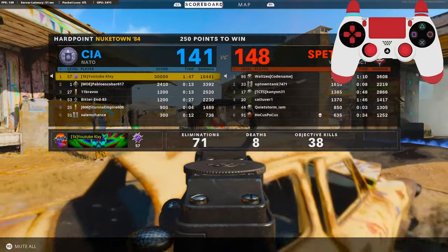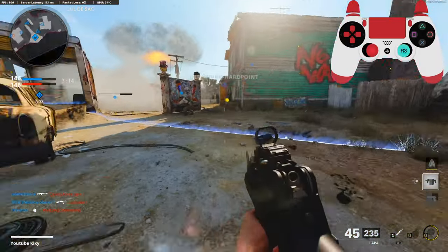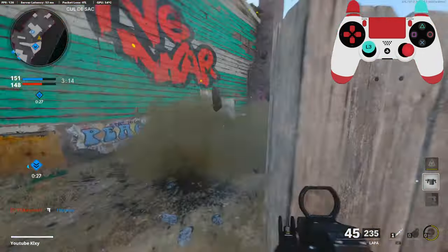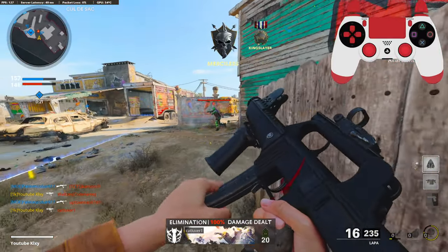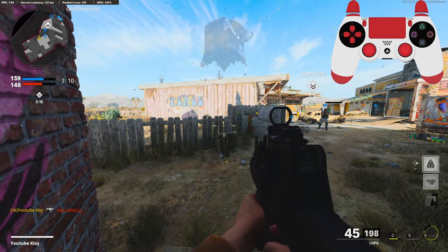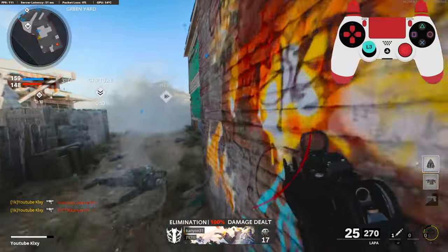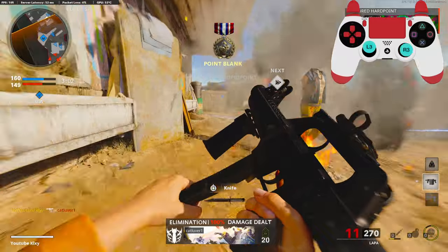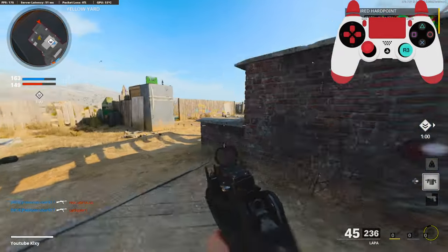I'm actually bringing the score back — this is crazy. Alright, teammates on the hill. We're gonna try to get a double nuke. I feel like using such a bad gun, you have to get a double nuke.